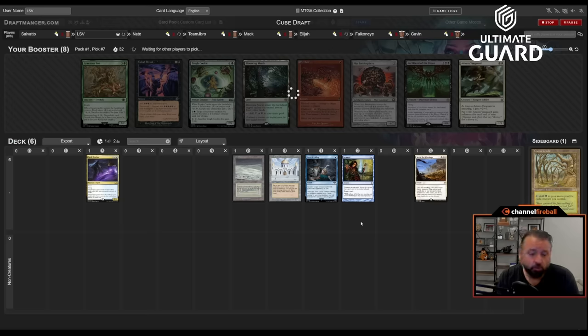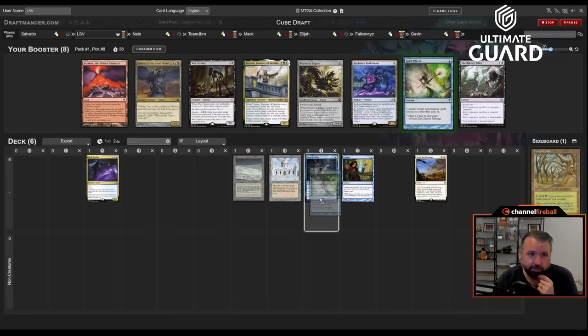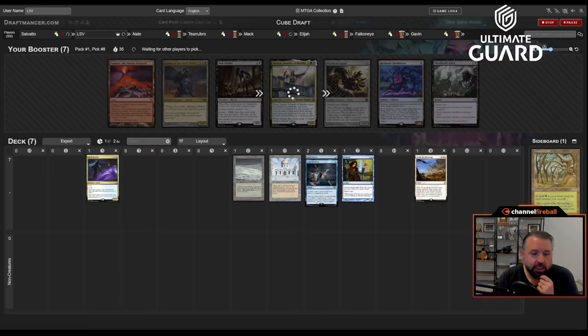Would be really happy if Teferi Hero of Dominaria came back, but Stern Scolding is a one-mana spell and more what this deck needs. Taking Spell Pierce over Reckoner and Bank Buster. You might notice some new additions — the way we're playing Sam Rolf's cube, when you 3-0 you get to change a card. The last card I added was Dream Halls. So far I've added Tough Cookie, Dream Halls, Shadow Spear, Teferi's Puzzle Box, and Shardless Agent.